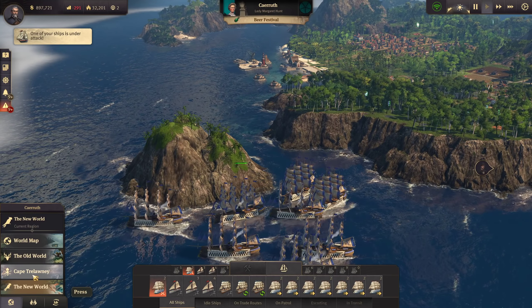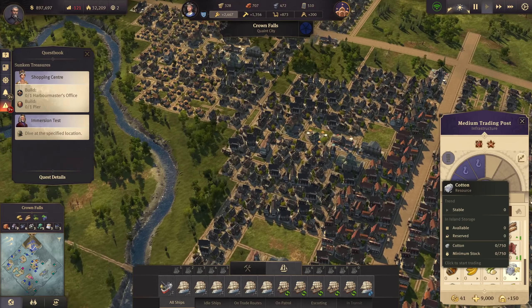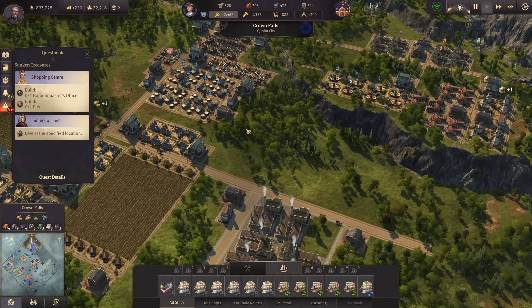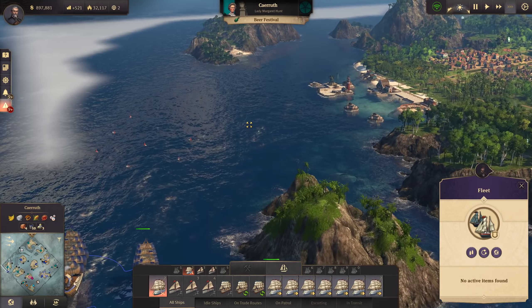Back at Cape Trelawney, our resources should be coming in now: beef, red pepper, and the cotton is also on its way. For red pepper and beef we can start the canned food production right away. Let's rush this island here quickly.